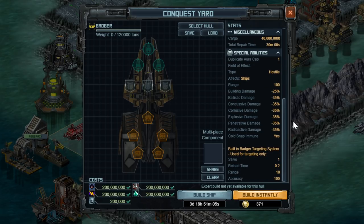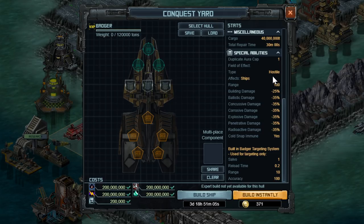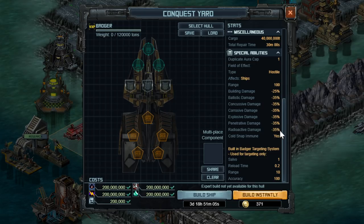Into the interesting stuff — there are two different special abilities for this hull. The first one has a duplicate cap of one, so having 29 million badgers in your base only has this one effect. It has a range of 100 and applies to hostile ships — attackers hitting your base. It reduces their building damage by 25%, as well as reduces their damage from every single weapon type by 35%. So if you're shooting at a building, you're doing about 50% as much damage as you would without the badger's aura, which makes this pretty powerful. Shooting at ships is only a 35% reduction. Also, some enemy hulls can outrange this aura of 100, which might be an option.